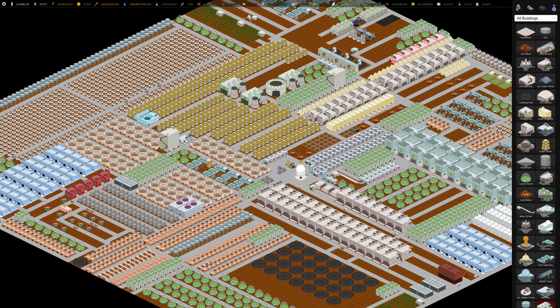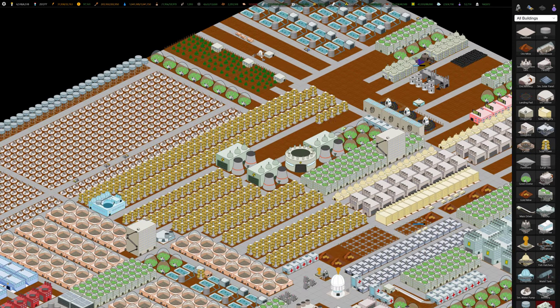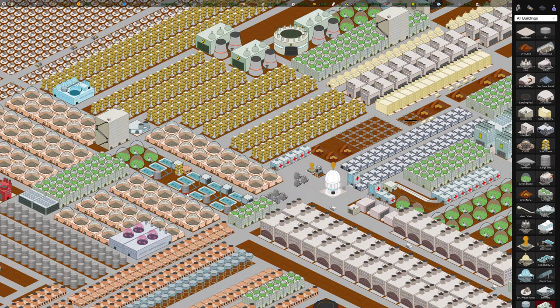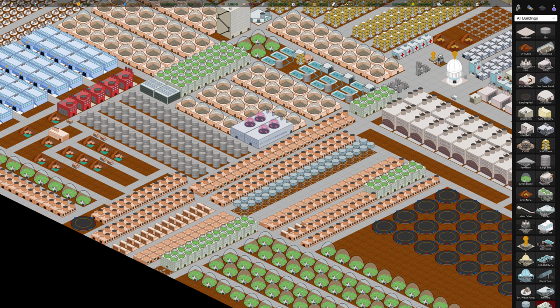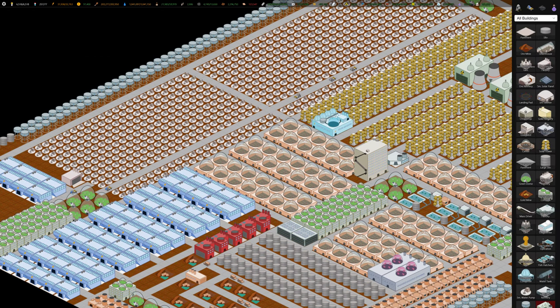Welcome back gamers, this is Winter. In the last video we unlocked the lumber mill and a few other things, and we resolved our water crisis. Between the last video and this one, I built a few more things. I tried to move entertainment buildings closer to housing because colonist happiness was not very high, and I also tried to move housing closer to jobs and workplaces.